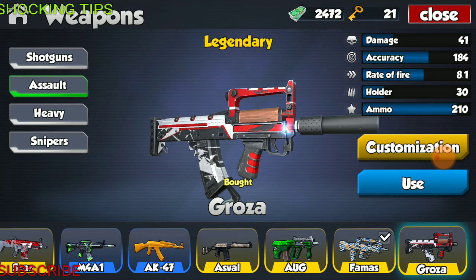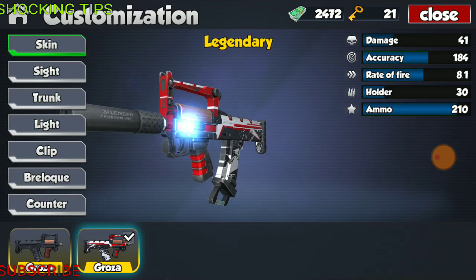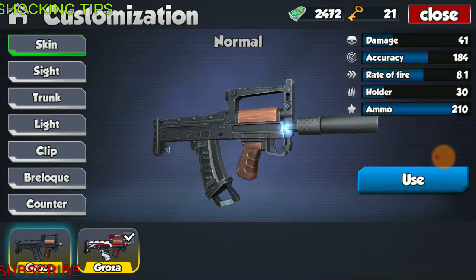Final weapon on the list, and the strongest assault weapon in the game. It looks super crazy, similar to the FAMAS. This weapon has the specs of 41 damage, accuracy of 184, fire rate of 8.1, holder of 30 rounds, and total ammo of 210. This weapon only has one skin that looks like splattered paint, and then the usual black.